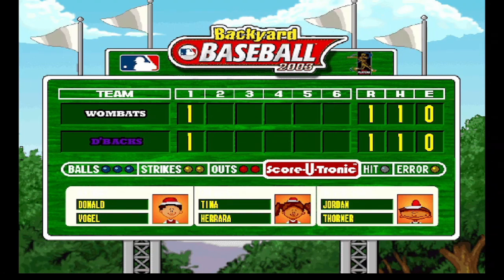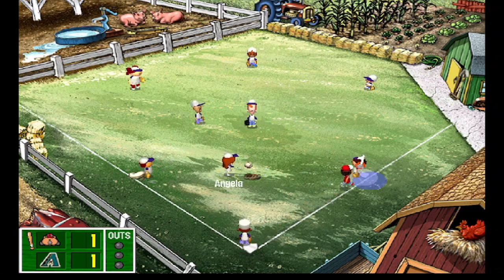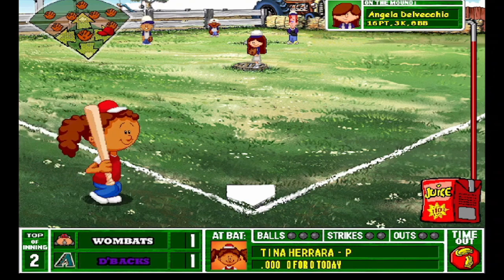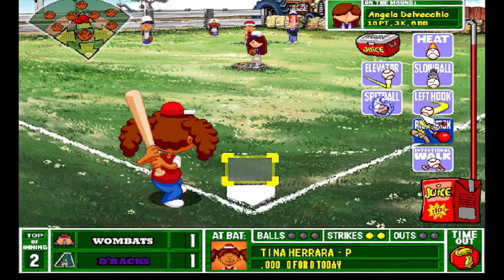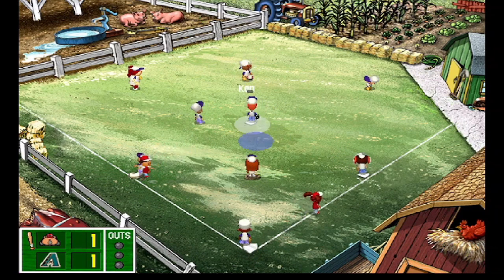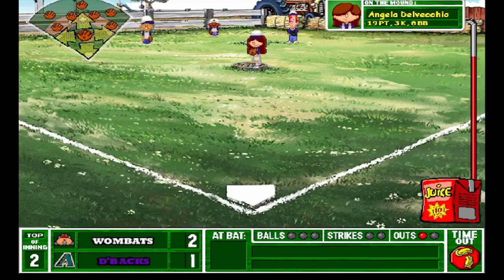Pablo pops it up to the catcher who fumbles it, but the pitcher is there to make the catch. A home run apiece going into the top of the second, 1-1. Donald Vogel gets on base — super speed — grounder Angela throws to first but not in time. Runner at first no outs, and a steal attempt to second didn't work — Barry missed the throw completely. Liner right up the middle, Ken picks it up, a run-scoring opportunity. Pete throws home — not in time. 2-1, and the out at second. They take the lead, two to one, Wombats.